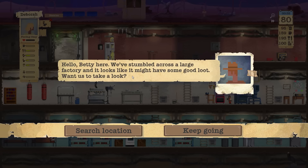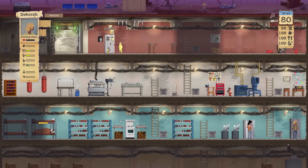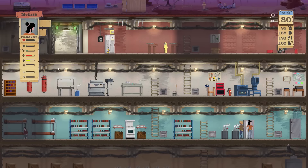Betty here — we've stumbled across a large factory and it looks like it might have some good loot. Go ahead and search that factory out, Betty. Now looking at the UI — the color changes depending on status. When it's a big issue it's red, when it's becoming an issue it's yellow, and when it's not an issue it's green. That's new.